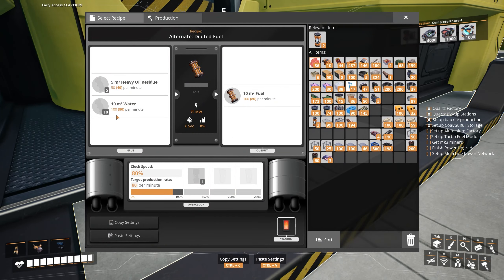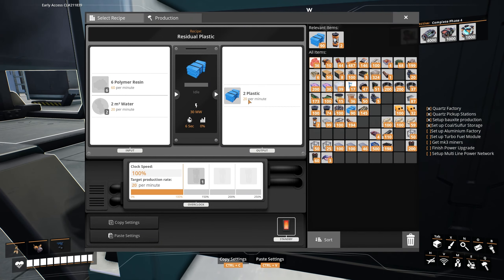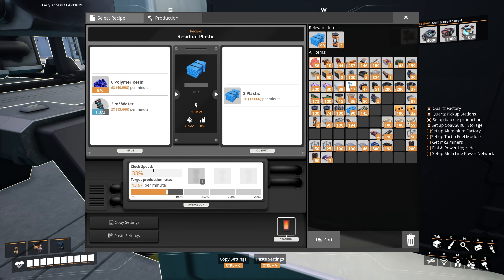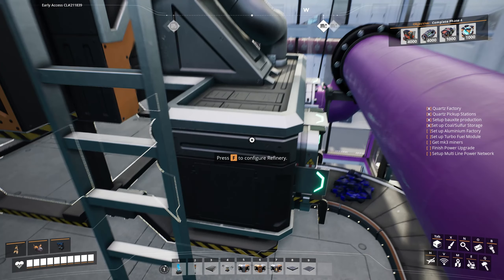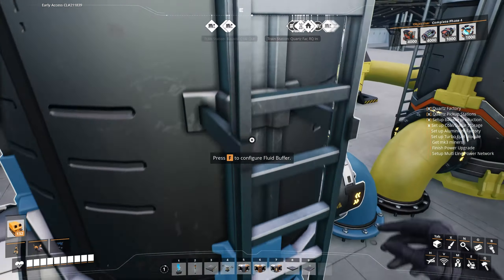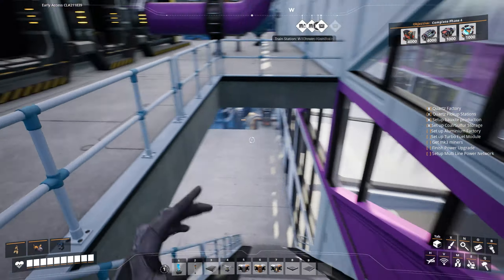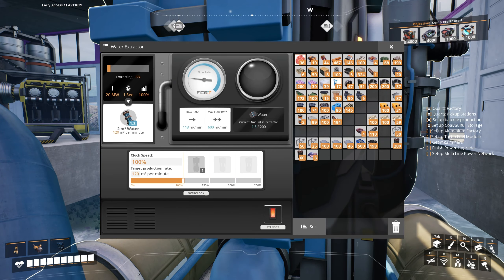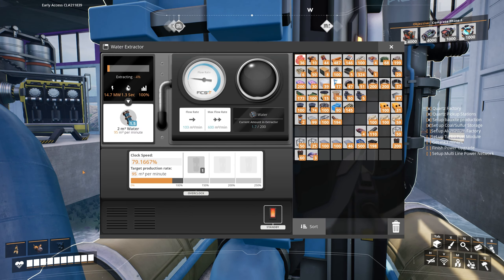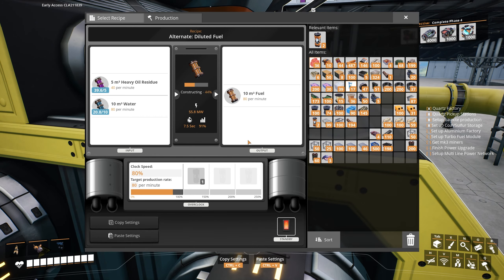A blender only needs 80 water a minute, and our plastic needs less than 20 effectively because we're not making 60 polymer resin a minute. We should clock that down — that uses 20 polymer per minute and we are making 20 polymer a minute. We're using about 6.7 water for the plastic, so 95 should be more than enough to run both. Lock that down, save it. This is now running at 100 percent.